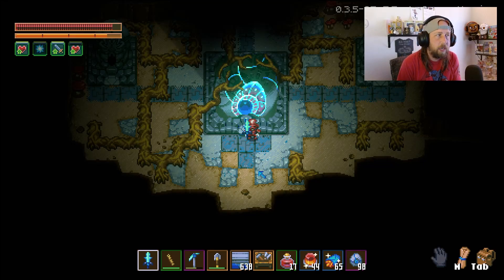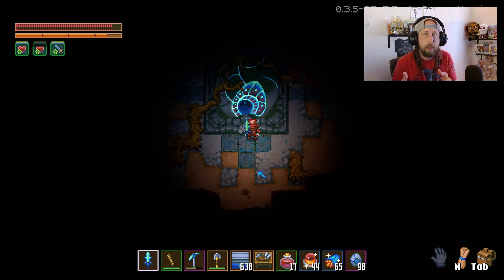Hey, what's going on everybody, welcome back to another Cord Keeper video. This one's going to be short and sweet — we're going to cover two items that will permanently increase your health: one by 25 points and one by 50 points. They're going to be the giant mushroom, of which there are about three or four per world, and the golden larva, which I think there's only one of. We're going to show you the locations where I found them so you can be on the lookout.